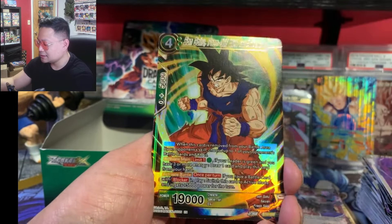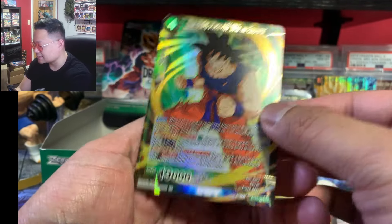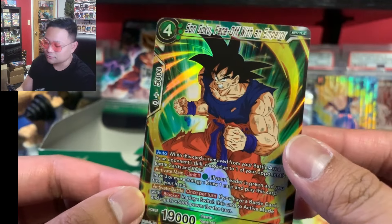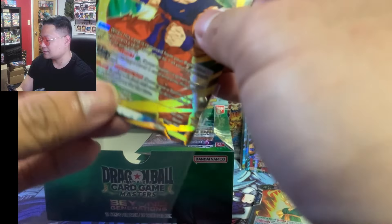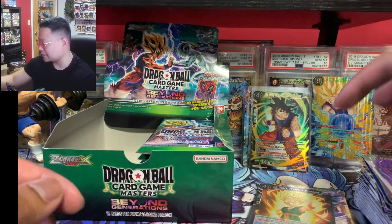Oh — very nice, I do like this SR a lot. Something about it — Son Goku Face Off With an Emperor. We will take that. We got the whole Bardock father-and-son theme going right now, except for Hirudagarn — forget him.